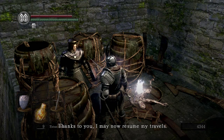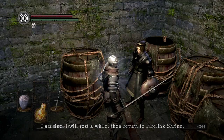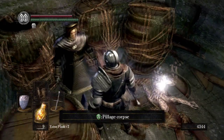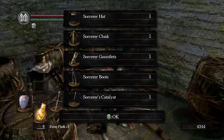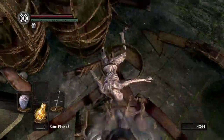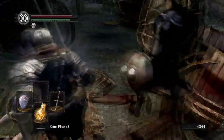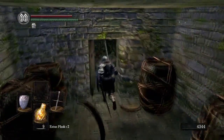I will rest a while, then return to Firelink Shrine. I have my sorcery and I will be more cautious next time. Pillage this corpse and you get the Sorcerer's Set and the Sorcerer's Catalyst, which allows you to cast spells — so that's pretty useful. Also, what's funny is that this body is inside a barrel with a top on it, but as you can clearly see there's actually a barrel that doesn't have a top on it — a model for it. So why they put it inside the barrel that does have a top on it, I don't know. But we're just going to leave him here because eventually he will leave.